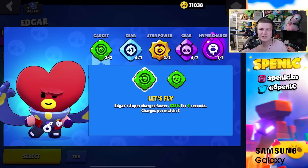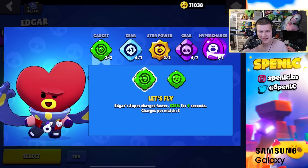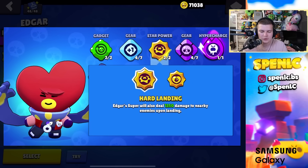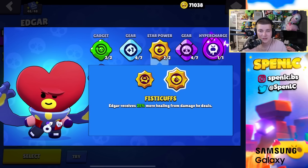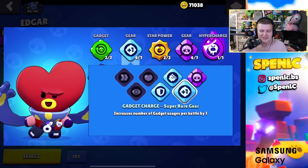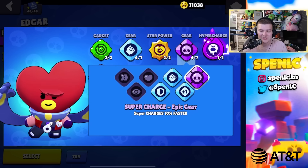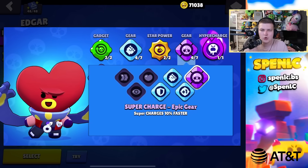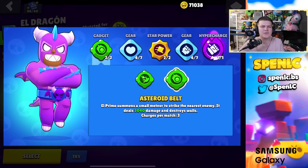Edgar: let's fly gadget 100% of the time — hardcore can catch people off guard but you need to go aggro constantly. You can't wait 20 seconds for your super, so just use let's fly and cycle. For star powers: hard landing is good against squishy brawlers to confirm kills quickly; fisticuffs is better against tankier brawlers and lets you cycle super more. Super charge gear is essential — being caught without super is Edgar's biggest weakness.